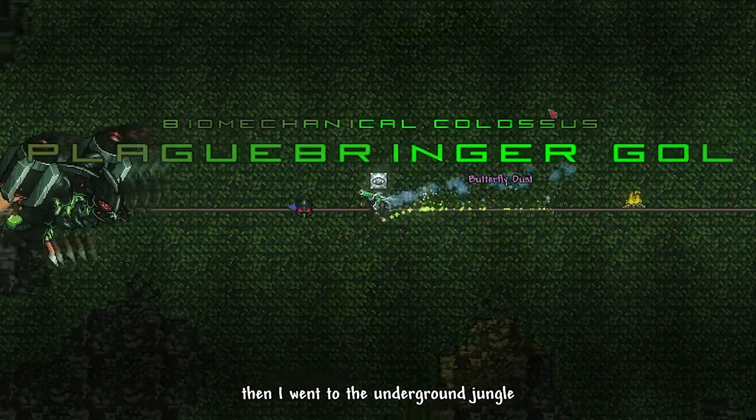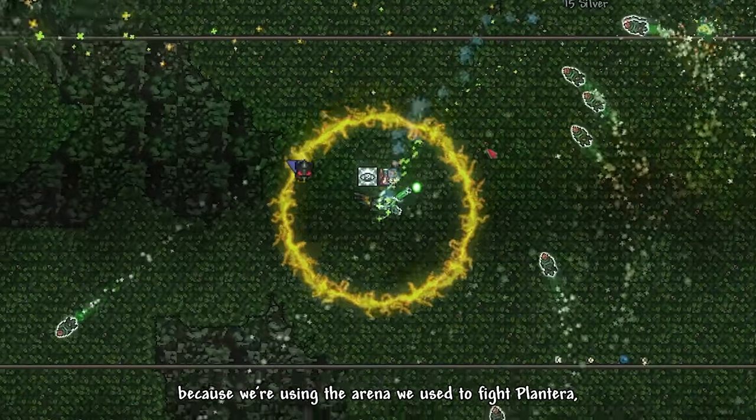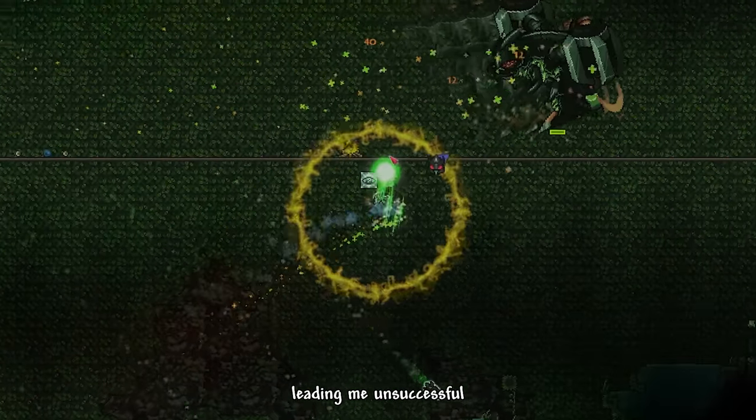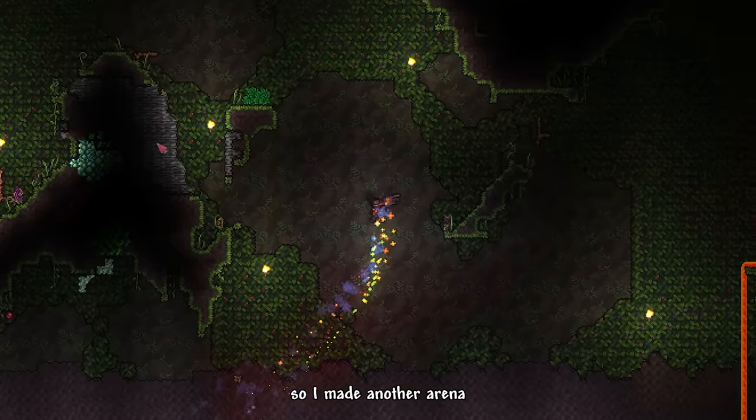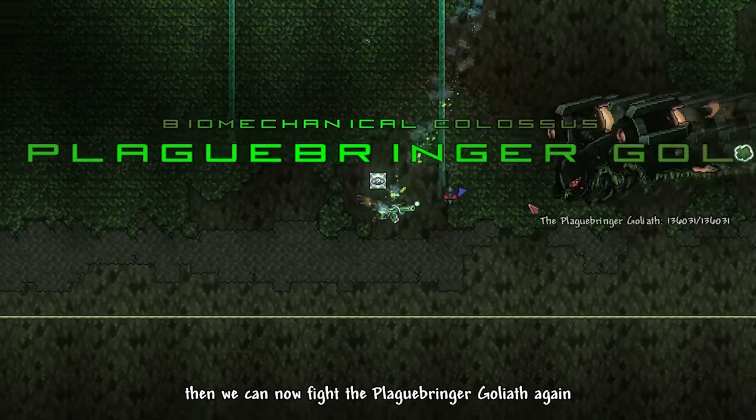Then I went to the underground jungle and used the Abomination to summon Plaguebringer Goliath. Because we used the arena from fighting Plantera, it simply wasn't big enough, leading to an unsuccessful first attempt. So I made another arena by clearing a huge chunk of the underground jungle, and then we fought Plaguebringer Goliath again.